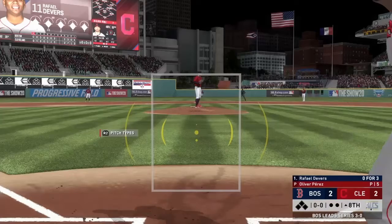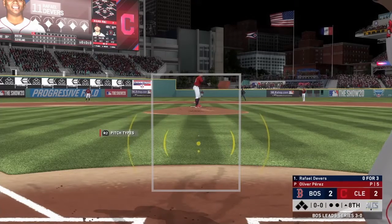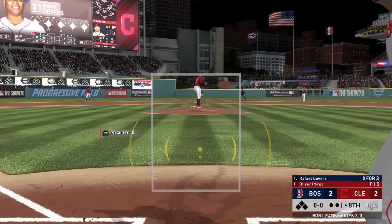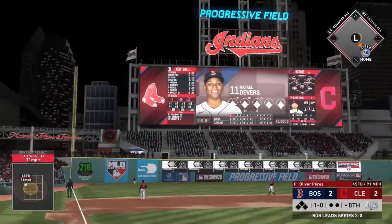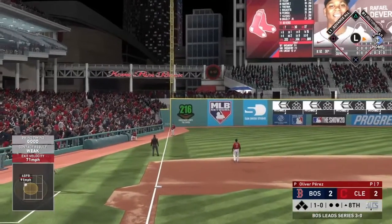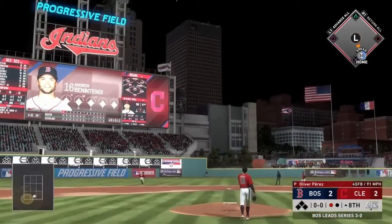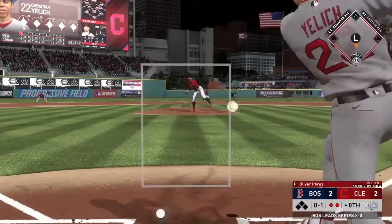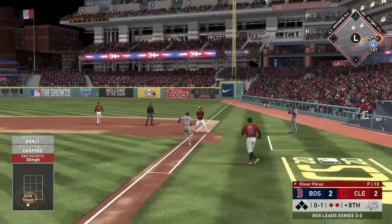Both teams are going to have the top of their order up in the eighth inning. Ours is, of course, all lefties and we're going to have to face Perez — so this will be a little bit of a challenge. Rafael Devers to left field, stays in play. Andrew Benintendi — I think I moved my PCI away from the ball right there. Jelic rolls that one over and we go down one, two, three unfortunately. Didn't do too much there — we're making ourselves do it in the ninth.